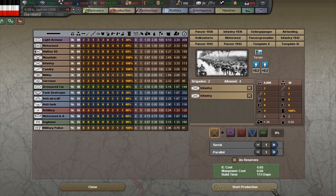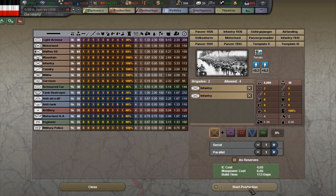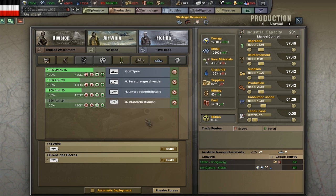Now, suddenly, the start production button isn't greyed out anymore. So let's click start production. You can see that our infantry division has been placed in the production queue. It is estimated to be finished at April 24th. Let's skip ahead to when it is finished and we will place it on the ground.